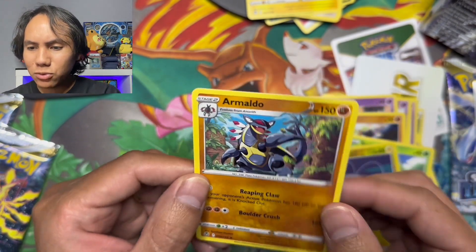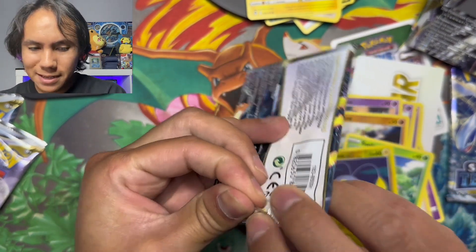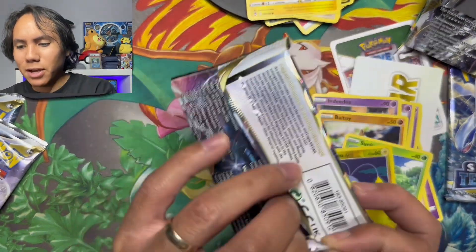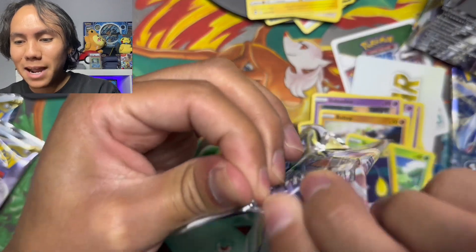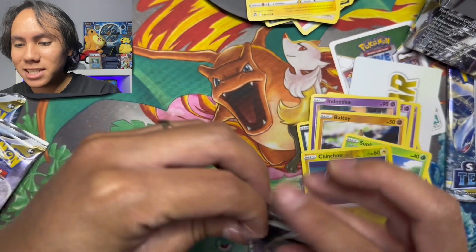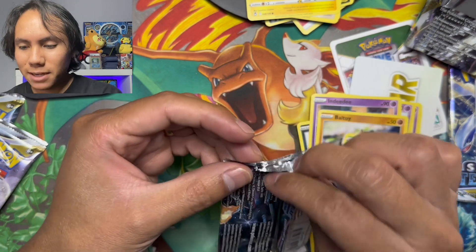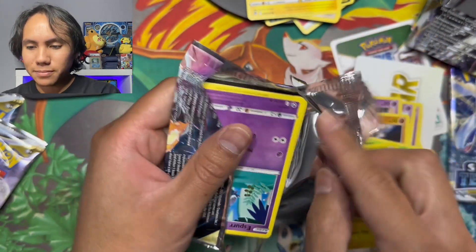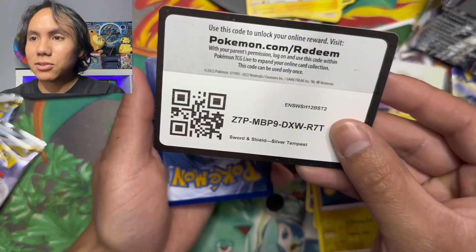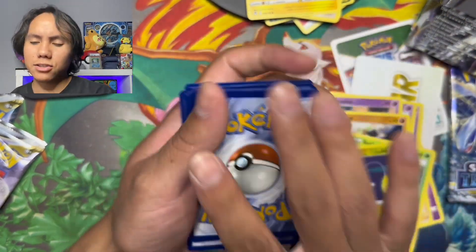Onto the Regieleki pack. All cards from here on are gonna be insane. These packs are so hard to open — I'm genuinely scared I'm going to damage the cards. The Scarlet and Violet packs are so much easier. I feel like I'm actually gonna have to get some scissors. They're really keeping those packs tight in there.